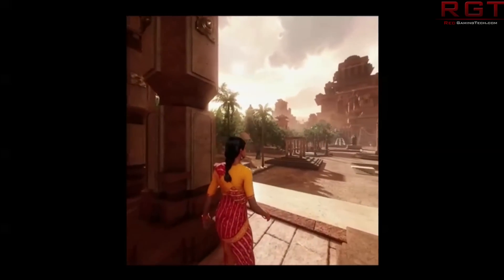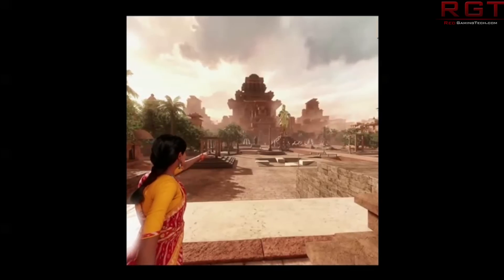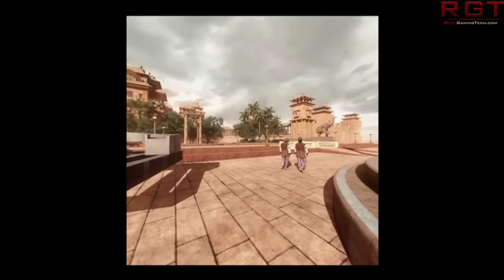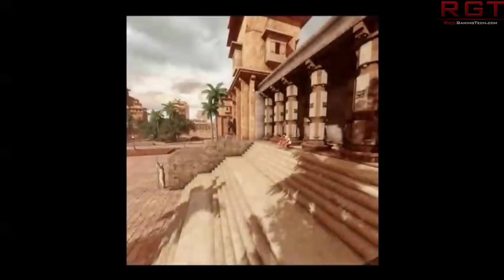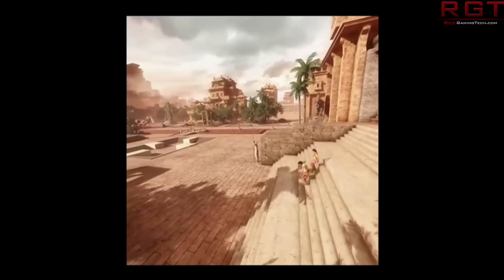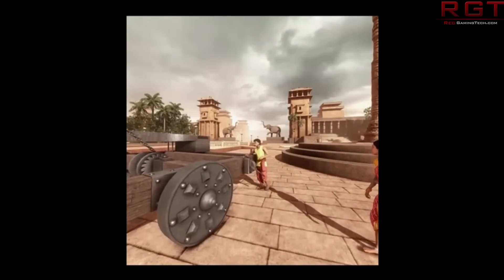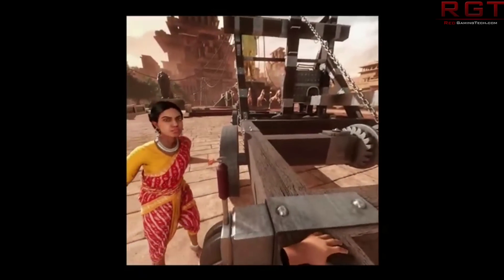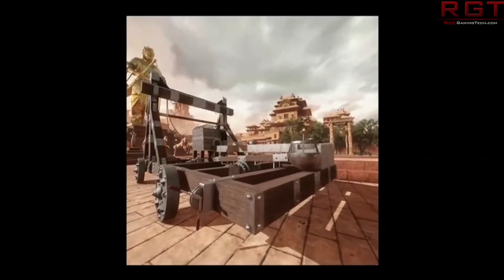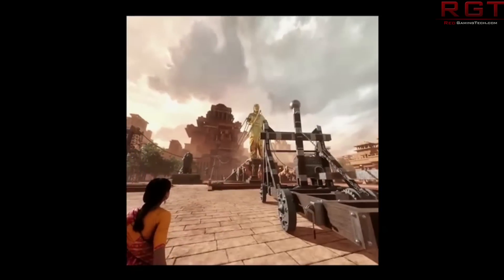I'm sure many of you were disappointed that more stuff wasn't shown off. I was kind of disappointed that we didn't get more information regarding the performance and the whole SKU lineup as a whole. What we did get is a reminder of the technology that's actually inside Vega. It is worth watching the Capsaicen stream archive, which will be on the AMD channel in a couple of hours. The videos you're going to see here are from the live stream, hence the quality is not exactly up to par, because the servers were getting hammered.